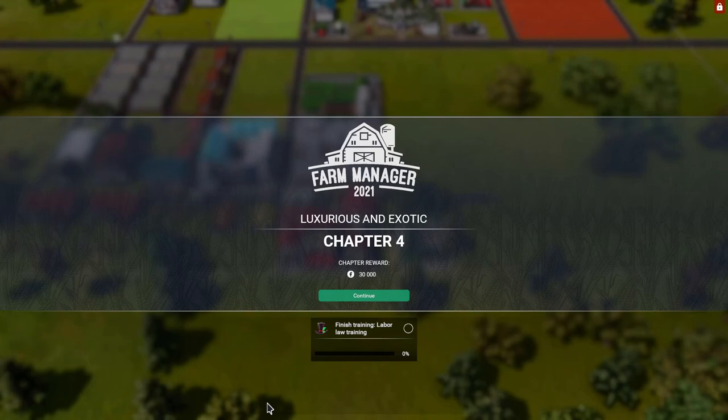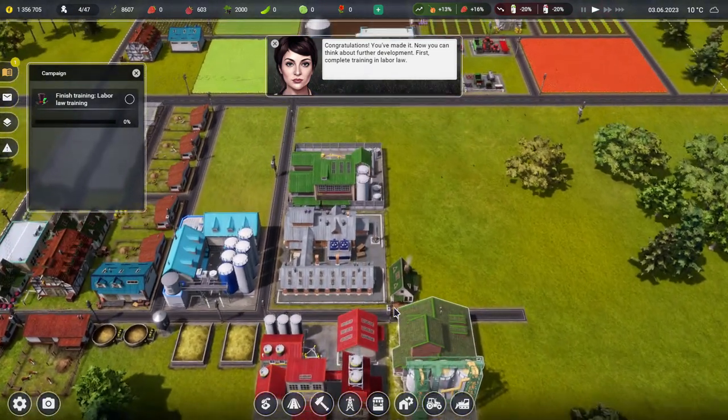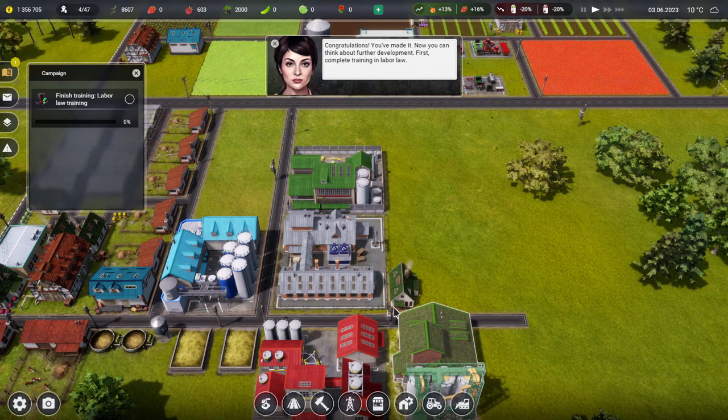Hello everyone, welcome back to Farm Manager 2021 where we're going to continue on with the campaign mode. Here we are in Chapter 4: Luxurious and Exotic. Let's hope this is something interesting. I love to think about what exotic could mean — are they going to give us something really unusual? Anyway, let's see what we've got.